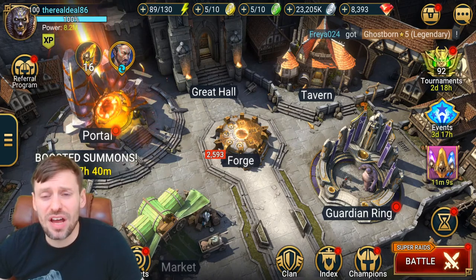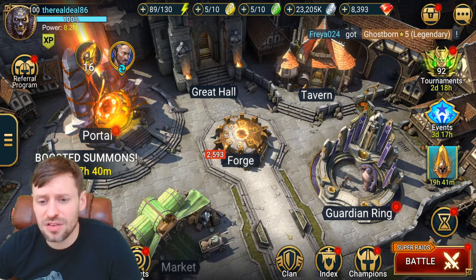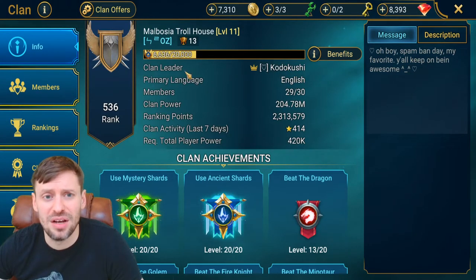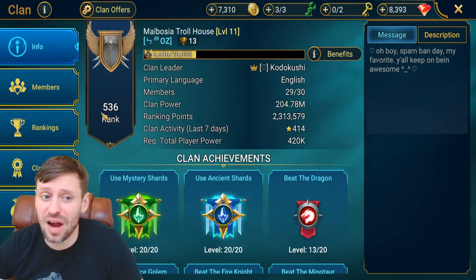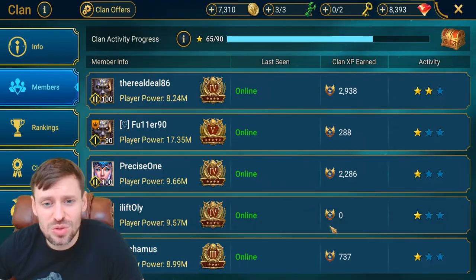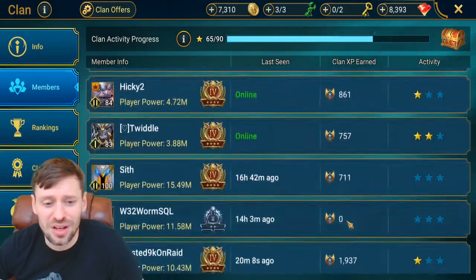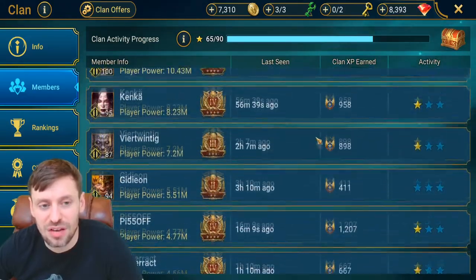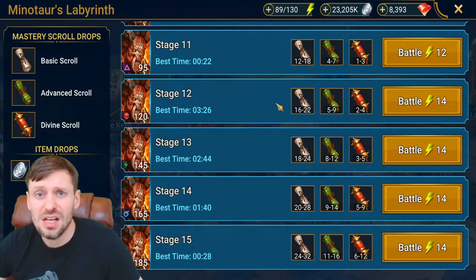Hey guys, welcome to another Raid: Shadow Legends video with your boy the real deal. Today I have a special request from my clan leader Kodo Kushi, who is the very proud leader of the Melbosa Troll House. We are ranked 556 in the world — not bad! Big shout out to all my clan mates who are absolute legends. We have great banter on a daily basis, these guys keep me in stitches. So much love to them, absolute legends.